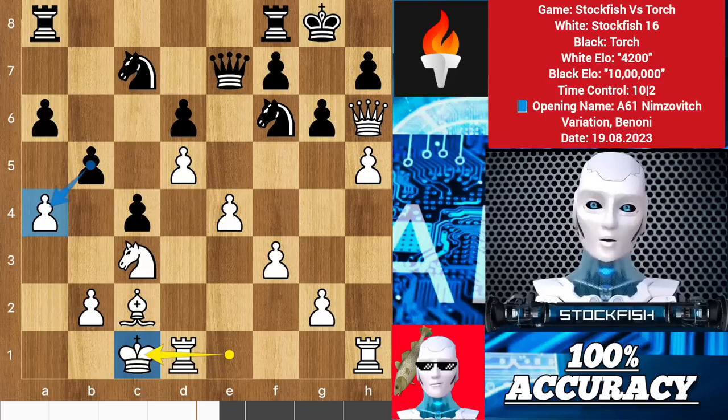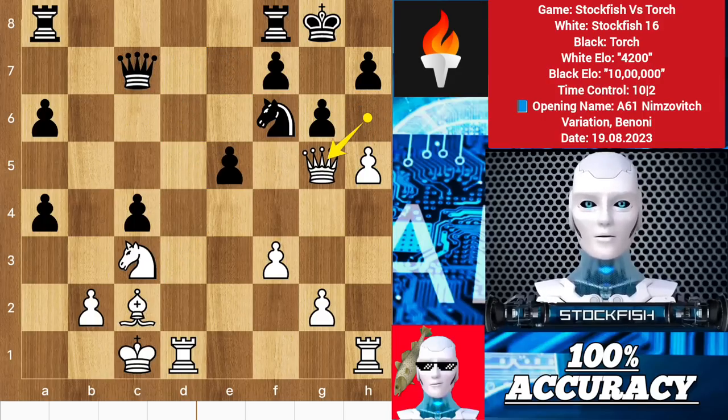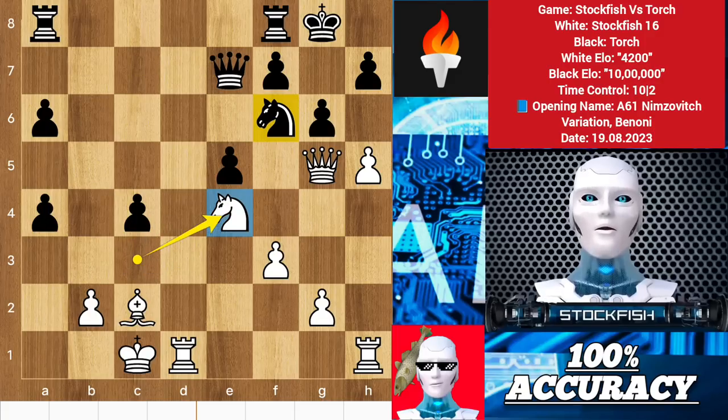A dull-brain human might think of playing b takes a4, but it will create some serious problems — opening up the bishop line. So after takes we will push the d pawn, and after some moves later we will play queen g5, queen here, knight e4. Now tell me how will you defend your position?